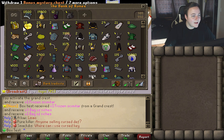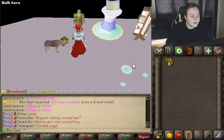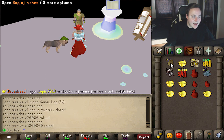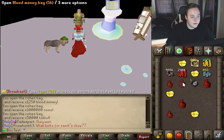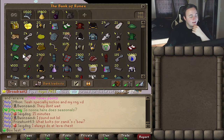Let's take a look at everything we got. Wait — there are the bags of riches, they stack so we can open them all at once. Imagine getting like a hundred thousand of these with an auto clicker. Oh, we got one of the sacred tokens — we'll exchange that. That's quite a bit of blood money.